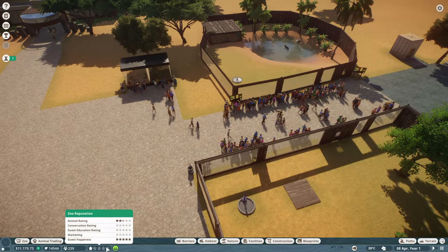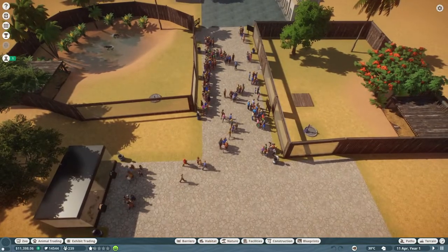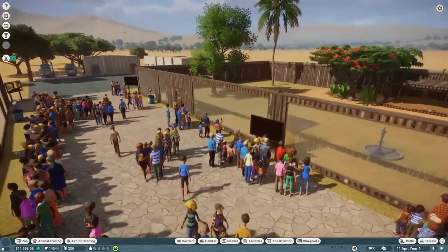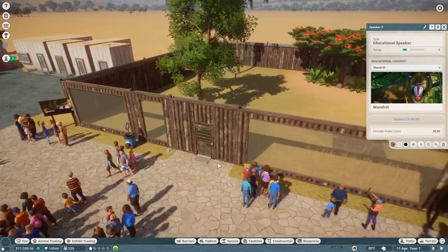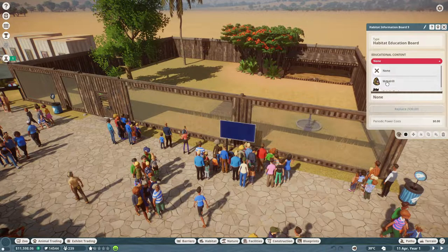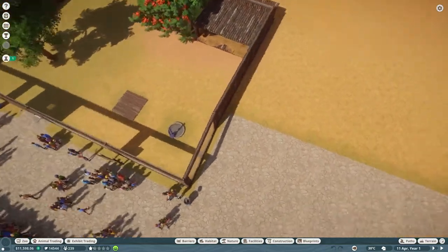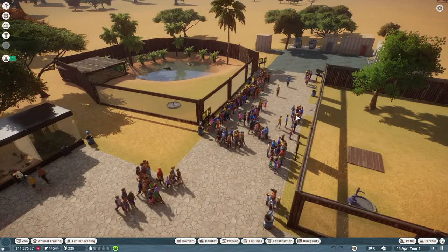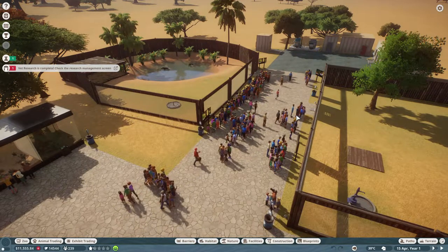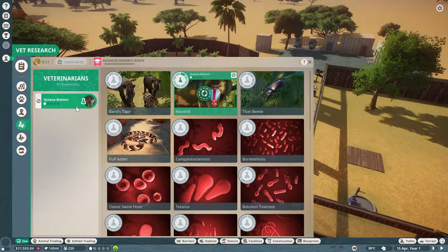Our conservation rating — I haven't released anything to the wild yet, so I can't do anything with that. For guest education, I do have education stuff but it takes a while. Wait — I didn't set up the mandrill's education board! Let me do that. I found the speaker, so that should help our education rating.